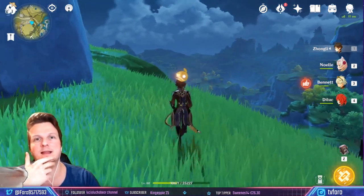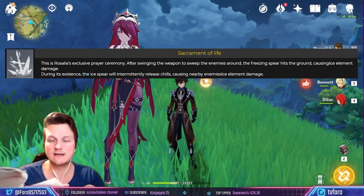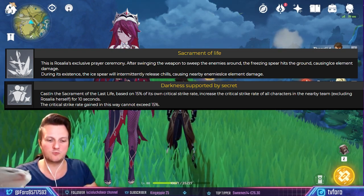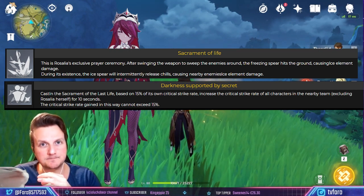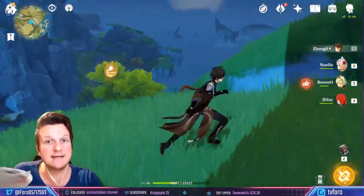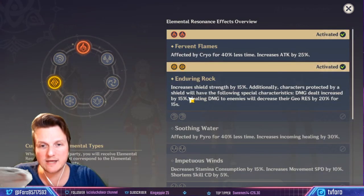That's why I personally decided not to go for a Superconduct build — with Zhongli as the main guy on the field, I don't feel the need to switch that often. In the future, I could think about something like Rosaria and Fischl. Rosaria has a similar effect to Chongyun's ultimate but she also transfers some crit rate to other units. But for now I decided to go double geo and pyro.